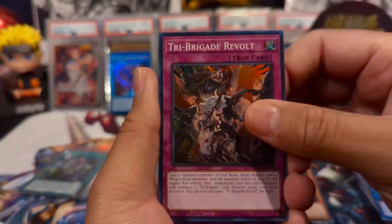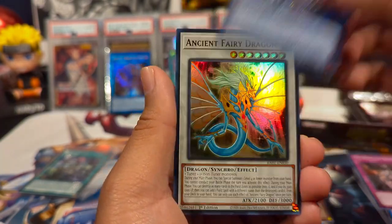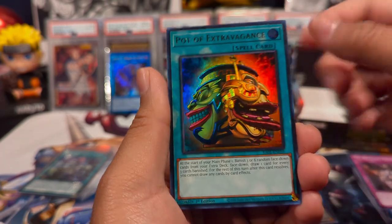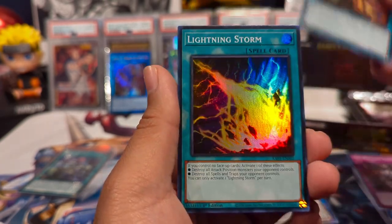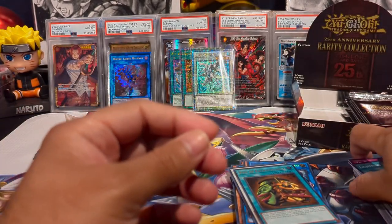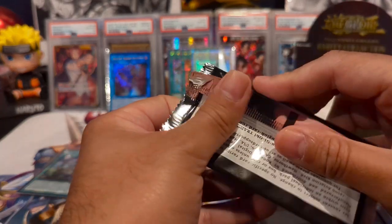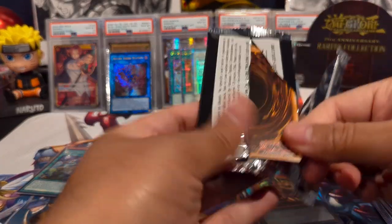Next pack: Triberigade Revolt, Code Talker Inverted as a secret, Ancient Fairy Dragon as an ultra, Pot of Extravagance as an ultra, and Lightning Storm — also a fantastic card — as a super. That's kind of an edge case card where you have to control no face-up cards on the field.